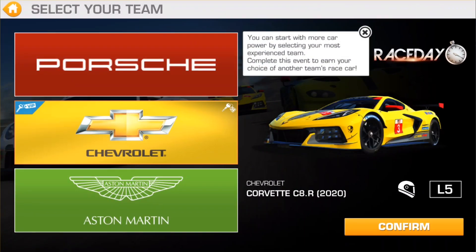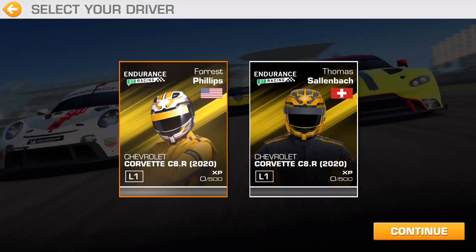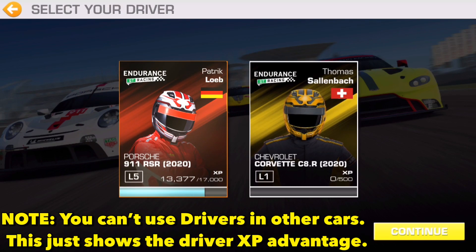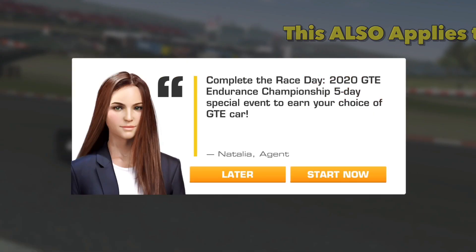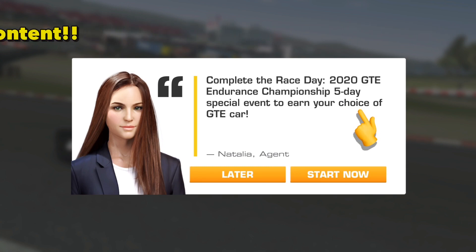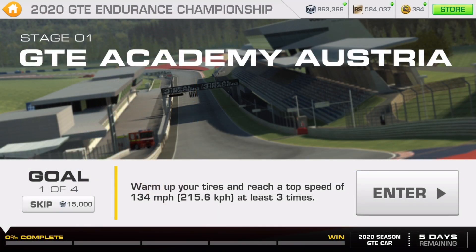First thing you do is you choose a car, and if you've previously earned one, you get a PR boost by using that car here. That way you're not starting with drivers that have no levels. For instance, here's my driver — Level 5 from my Porsche. I'm going to use him. Complete the Race Day 2020 GTE Endurance Championship 5-day special event to earn your choice of GTE car. More on that later.